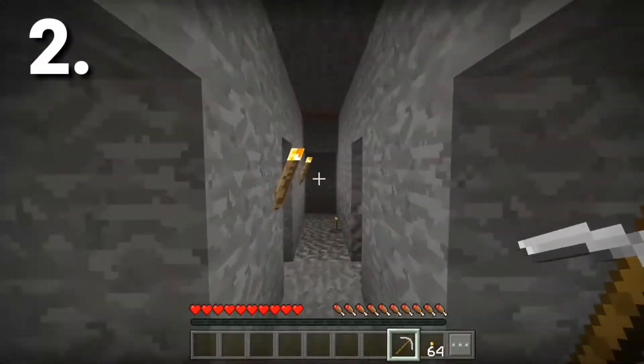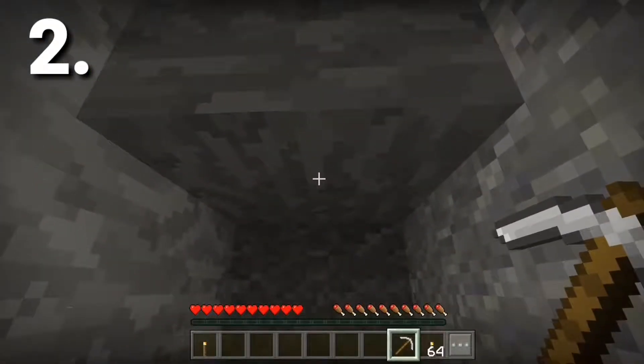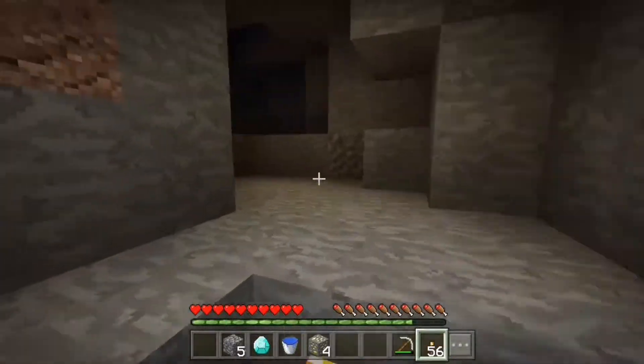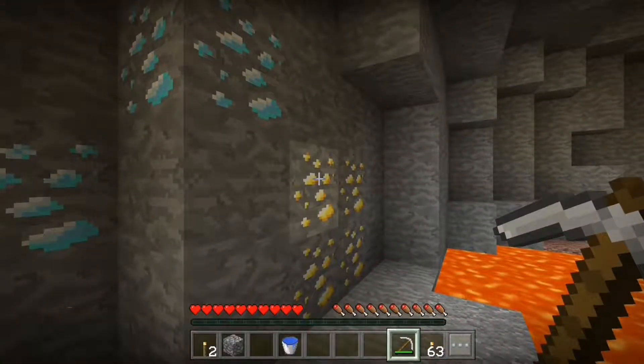The second way of finding gold is by normal mining. It could be a normal strip mine or a cave mine, and you will get a decent number of gold that way. But sometimes you might find something more valuable than just gold.